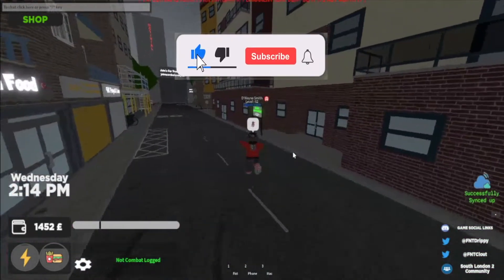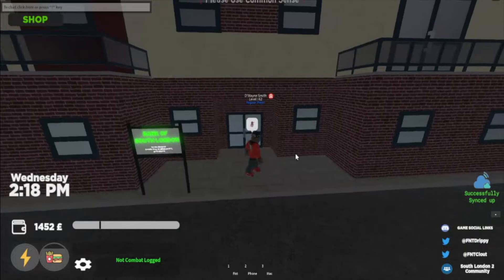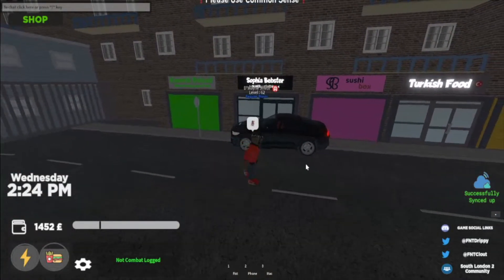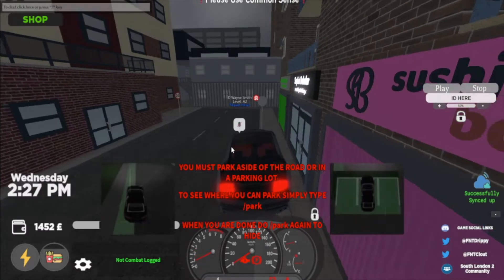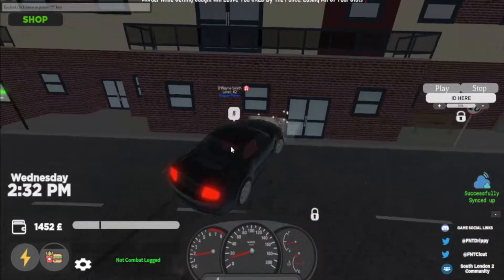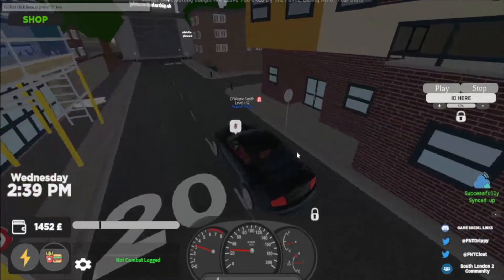One thing I think they could do better — there's another bank over here but you can't do anything with it. Open this bank up for a Robbery 2 to spread it out a little bit more, so people aren't just camping around Ultimate Drip, because it gets real toxic. I do think the bank is good for RP, for the RP community in SL2, which is severely lacking. You can hear it in the background — not a single word is being said, they're just shooting at random people. If they can spread it out so it's not just like a big RK zone.